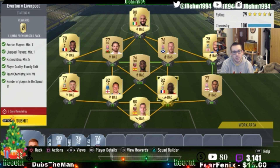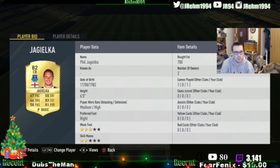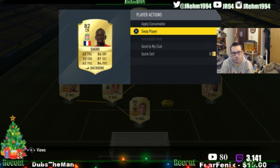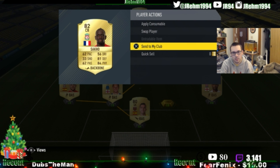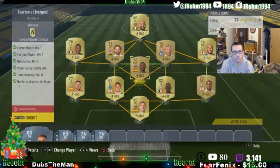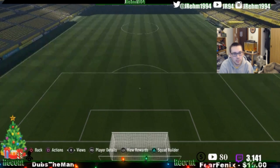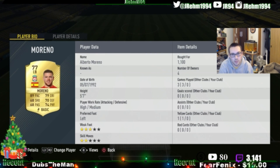I bought Adrian for 700 coins as goalkeeper for Everton — first owner — because of the untradeable gold upgrade. Johnson I paid 950, Townsend was about 800 for center mid, Adam I got for 450, saving a few coins, and Olbing for 500.